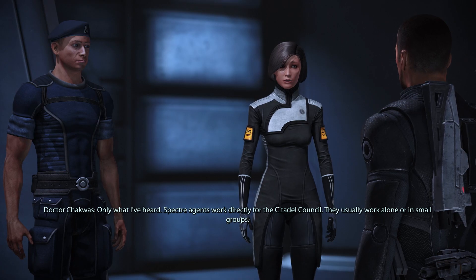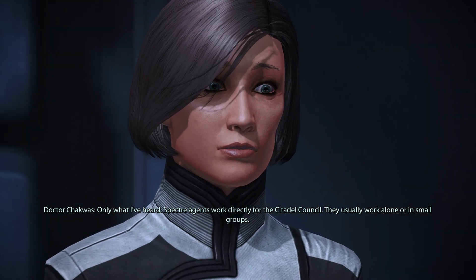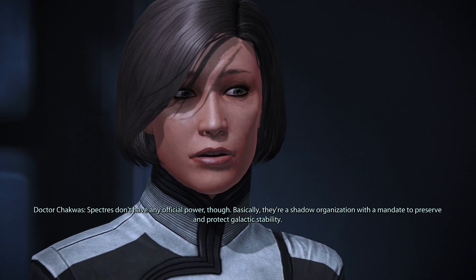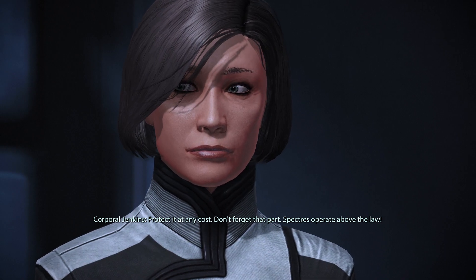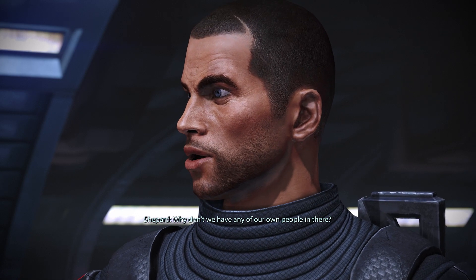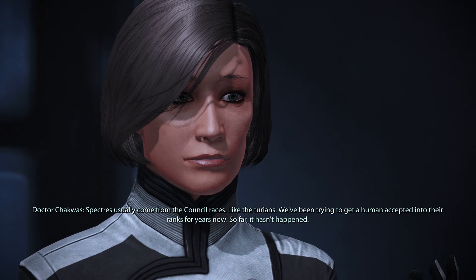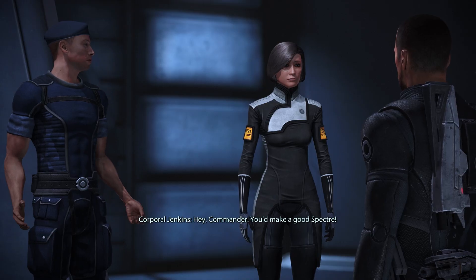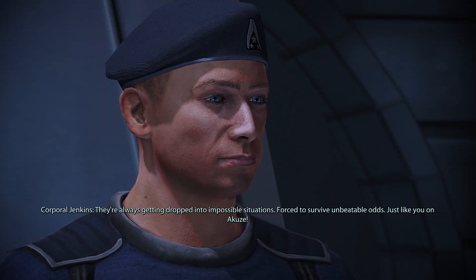What do you know about the Spectres? Only what I've heard. Spectre agents work directly for the Citadel Council. They usually work alone or in small groups. Spectres don't have any official power, though. Basically, they're a shadow organization with a mandate to preserve and protect galactic stability — protect it at any cost. Don't forget that part. Spectres operate above the law. Why don't we have any of our own people in there? Spectres usually come from the council races, like the Turians. We've been trying to get a human accepted into their ranks for years now. So far, it hasn't happened. Hey, Commander, you'd make a good Spectre. They're always getting dropped into impossible situations, forced to survive unbeatable odds.